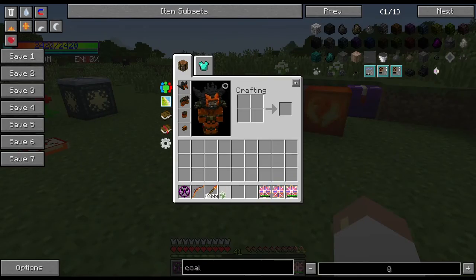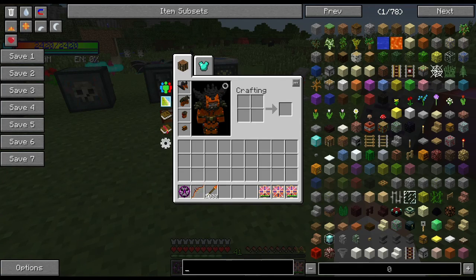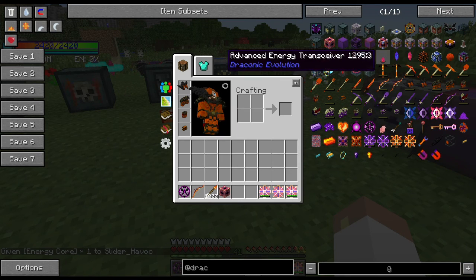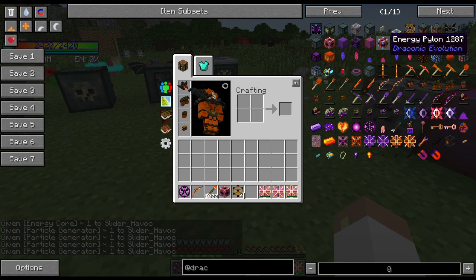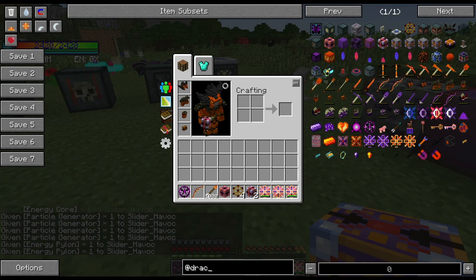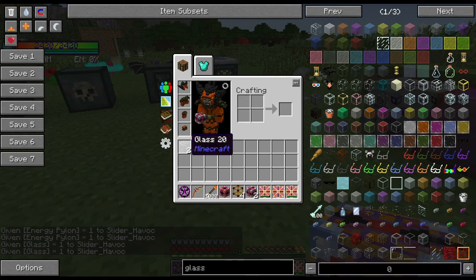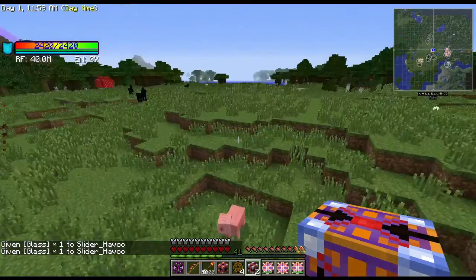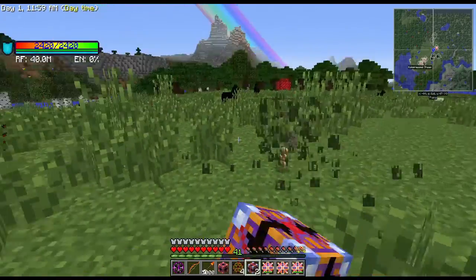The power storage is actually pretty simple. What you're going to need is a power or energy core, four particle generators, two energy pylons, and two pieces of glass. This is all you're going to need to basically start having a productive system. Technically you only need one energy pylon, but two makes sense because the energy pylons are your inputs and your outputs for energy.